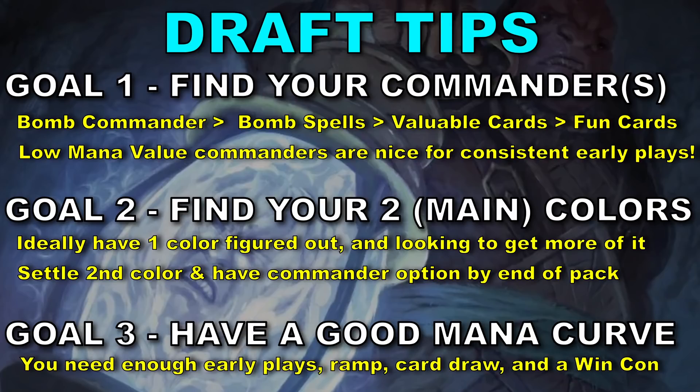Then in pack three, I'm looking to fill all the gaps in my deck. Maybe I can improve my commander if I'm lucky. The idea is that I can visualize a game plan and start to pick the rest of the win-condition type cards I need. Don't forget mana fixing if you need it. If you're playing a three-color commander, don't tunnel vision on your first picks — take it one pack at a time, one color at a time, and you'll wind up with something that is going to be fun to play.